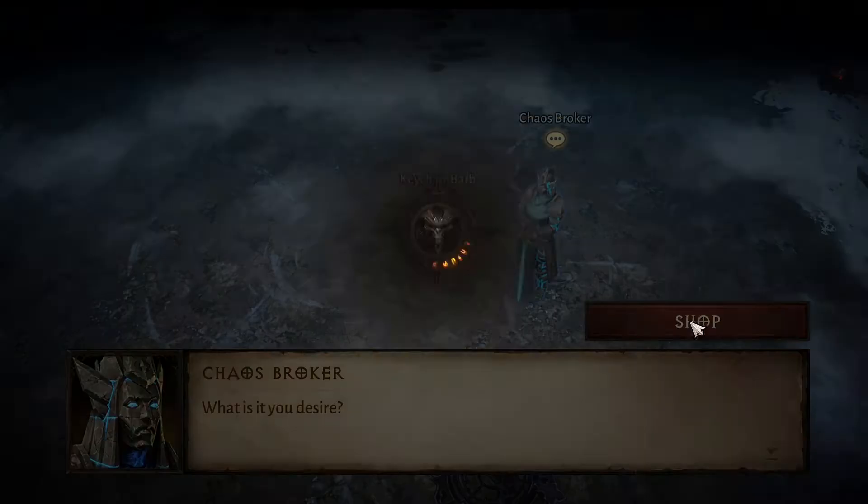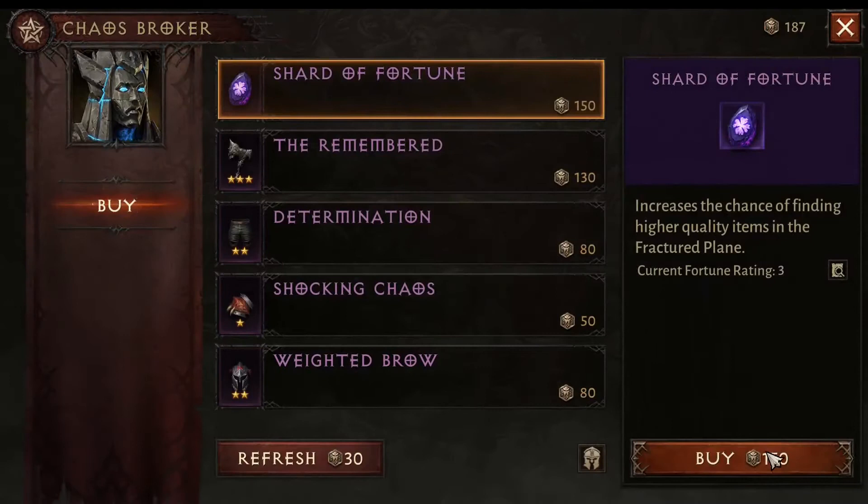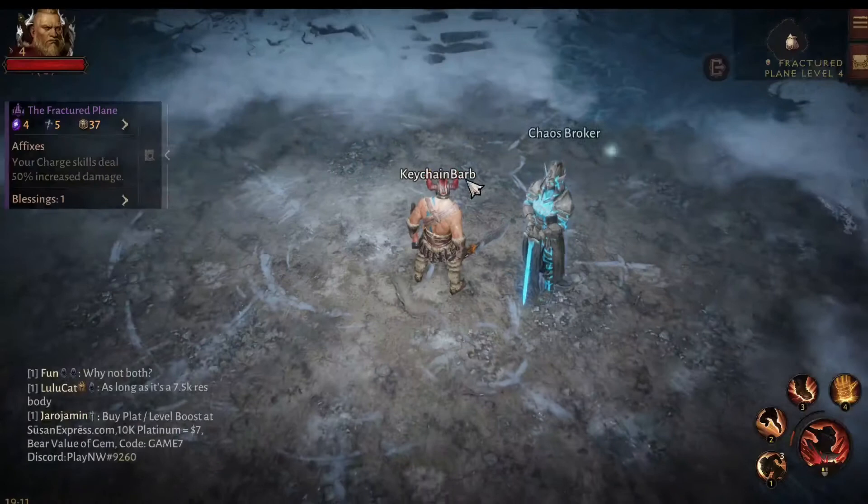Here I have to use a heal and then I'm going to increase my fortune level. Now I'm at fortune level four going into level four, so I should start to see some three-star items hopefully.